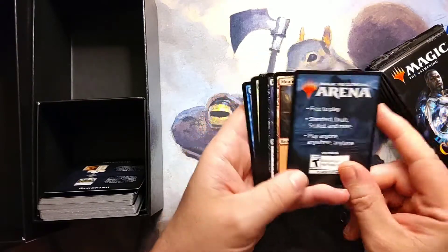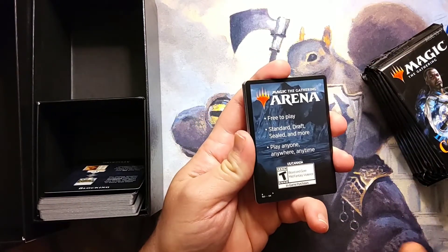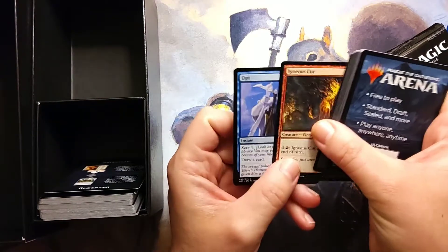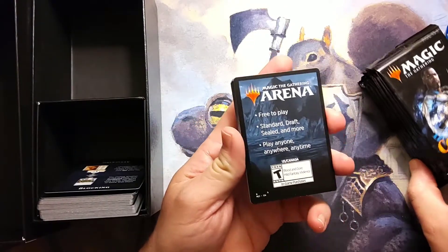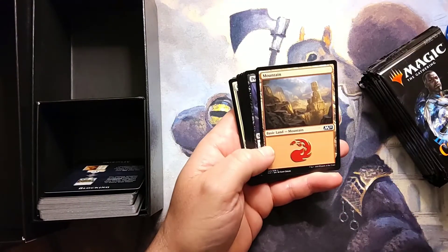This is kind of interesting — these are packaged differently than the normal booster packs. The booster boxes that we've opened, the token, land, and rare are in the back of the pack. These seem to be packaged like the pre-release packs where it looks like the rares and whatnot are going to be in the front.